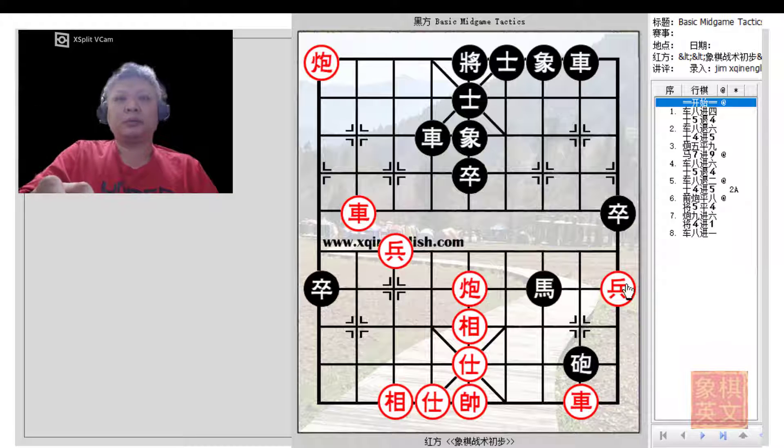A quick analysis of the board would show that Red has two chariots and two cannons as his major pieces. The cannons are already placed in the heaven and earth cannons formation. Black has similar material with one horse, one cannon, and two chariots. Red has two pawns and both colors have a full guard. In this example, Red will make use of discovered attacks to claim a winning position.